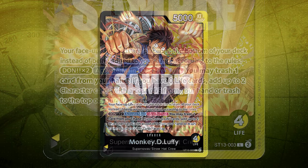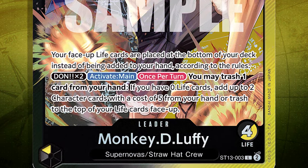The leader card reads: your face-up life cards are placed at the bottom of the deck instead of being added to your hand. This is basically a balancing mechanic — instead of getting cards moved from the trash to your life to your hand, you do not get those. You have to use them and maintain this back and forth with your deck and all of your plays.